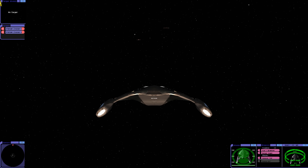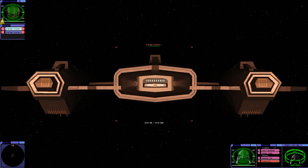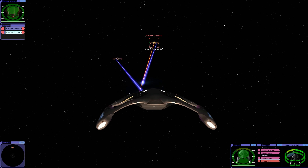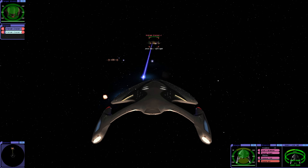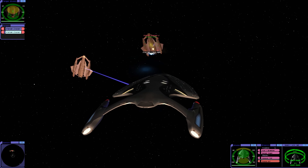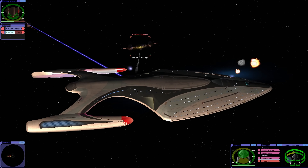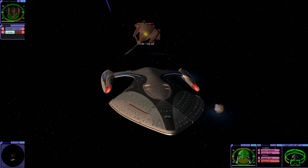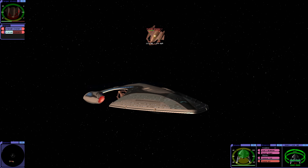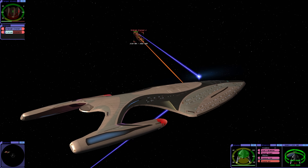We've just arrived in the Delta Quadrant and we have two Vidian cruisers waiting for us — those large cruisers that we saw in Voyager. We have standard phasers, but the Hirogen's weapons do pack a punch. We have quantum torpedoes though. If only Voyager had been equipped with quantum torpedoes. I imagine the Intrepid class was capable, with some modification, of carrying them, although probably not that many.